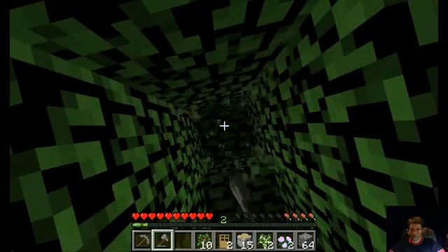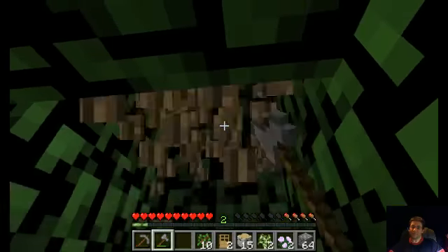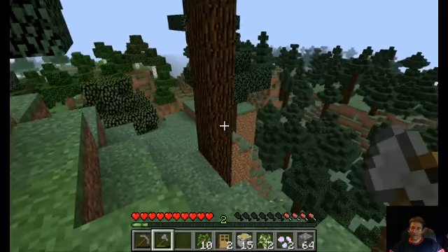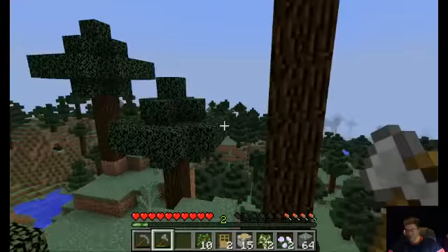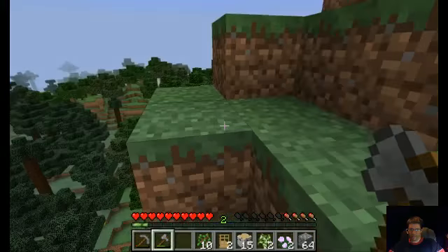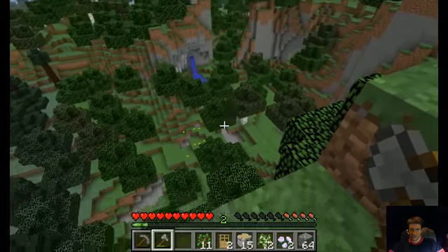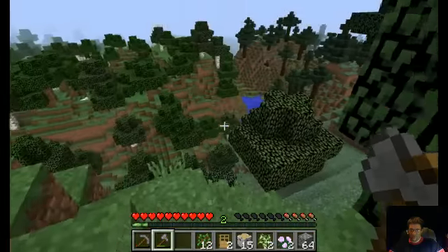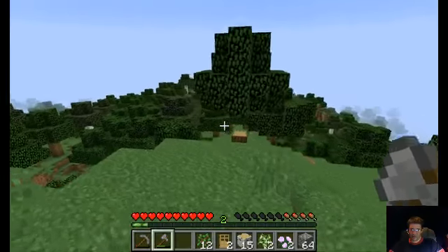Making Smokey the Bear very proud right now — making sure that all these trees won't catch on fire. We'll just chop them down. Okay, this is oak. So that's spruce. Got a completely different biome here. See how the trees here are like a spruce? And then over here we have an oak and a birch. And then over here it turns back into oak and birch. So we're sitting right in between a couple of biomes.